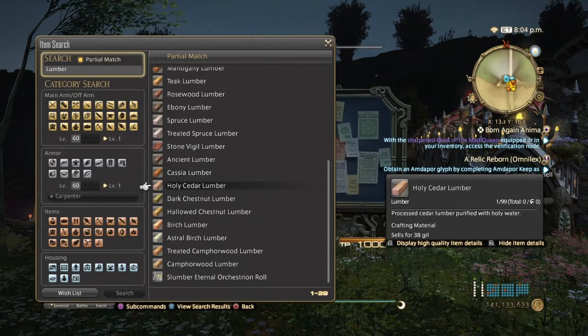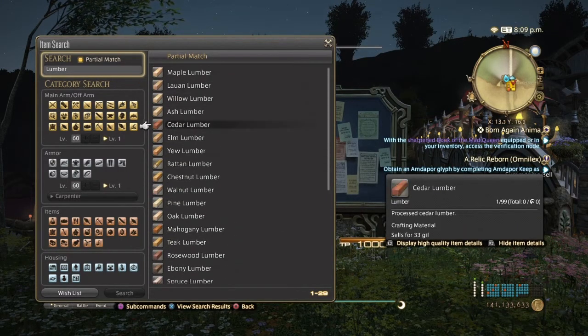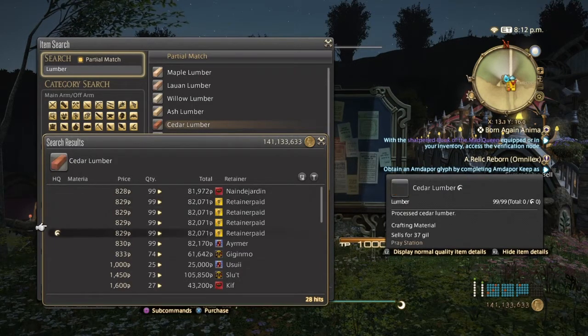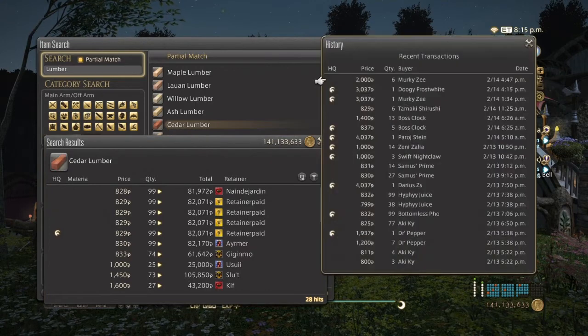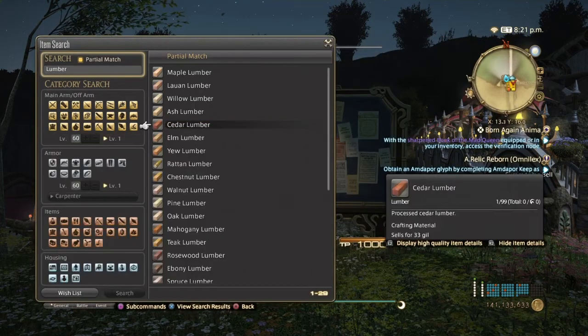Now we're going into Heavensward, and basically all the woods in Heavensward are pretty expensive. First we have the starter wood, which is Cedar Lumber. Cedar has a very low usage, but as you can see the prices are decent and they've been selling great for the past two days. Cedar is used in some weapons, but most end up needing Holy Cedar Lumber. Some of the Black Mesh gear does use Cedar Lumber though.